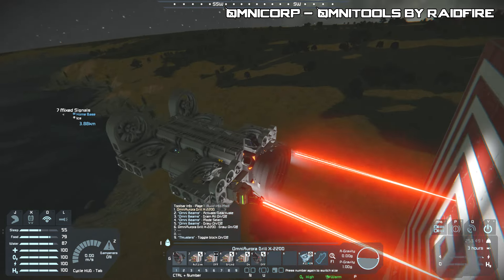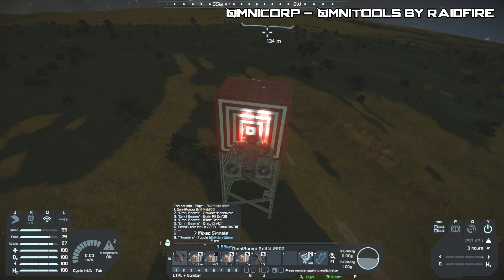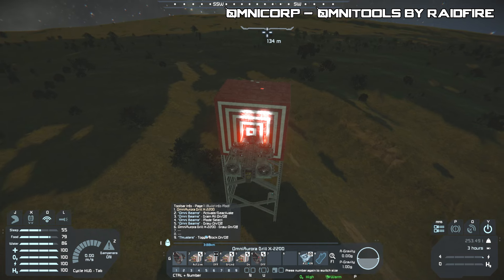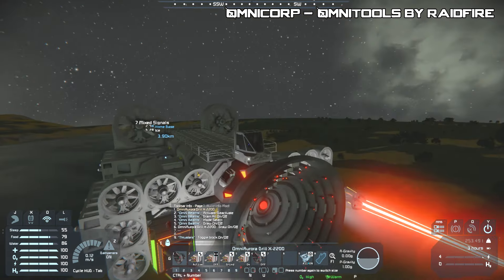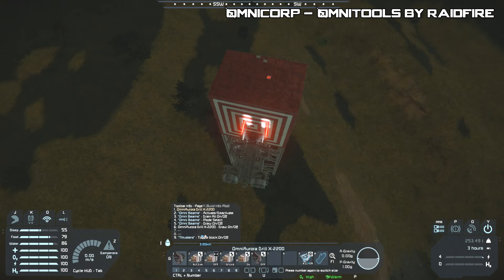It seems that once you're aiming at a target, it likes to select random blocks to grind down. That's not what you'd usually expect when trying to grind something — it just chooses random blocks to break down. Unusual, but not the worst thing, especially if you want to break down the entire ship — you just point at it and it'll break the whole thing down for you.